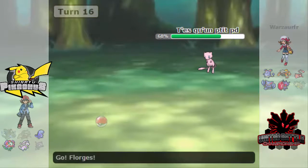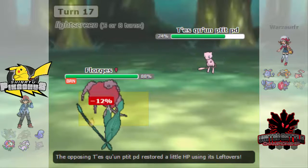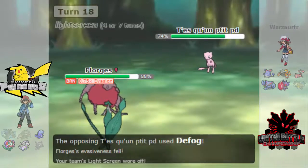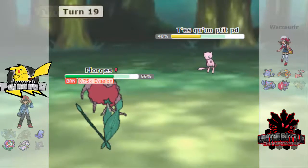He finally gets him out of there. The field's clear and I decide I'm going to go into Florges and try to set up some barriers. Life Screen is up for five to eight turns, not four to seven, and I'm going for Moonblast — trying to do everything I can to hurt him enough so I can turn this around.